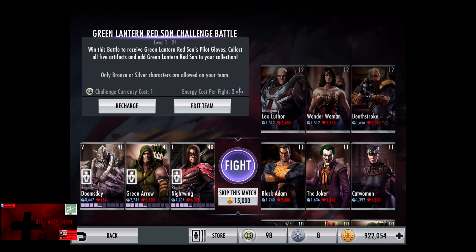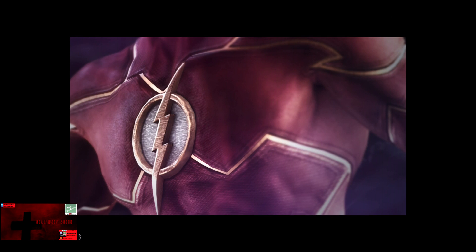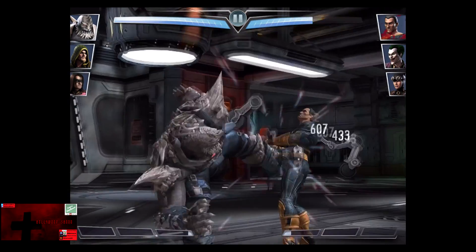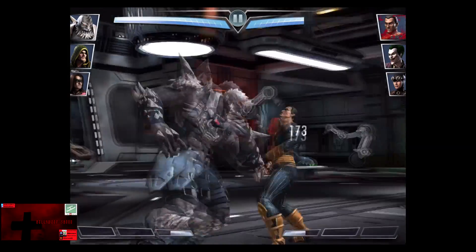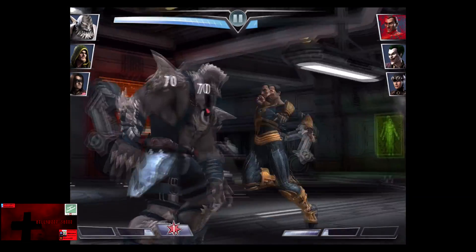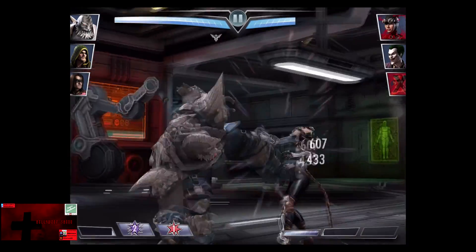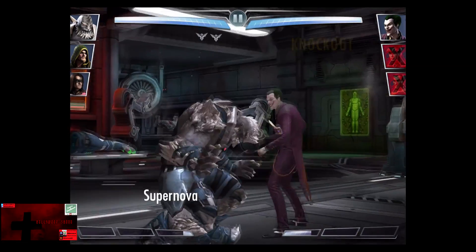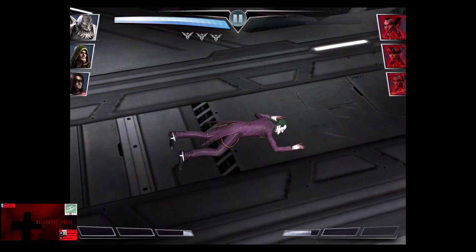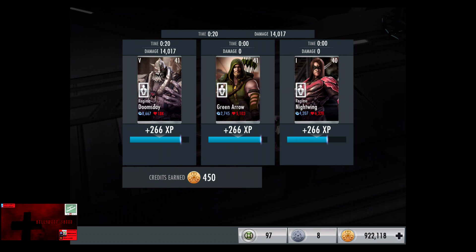In the eleventh matchup we have Sheik Ahmed Habibi for the fourth time, The Joker, and Catwoman. Cards gain a level of 11, skip the match, still 15,000 credits. Black Adam is at one bar and gets knocked out. Catwoman comes in next — knocked out in four shots. So we're going to have a Supernova on the Joker — does wipe him out for 9,360 damage for the victory in the eleventh fight. 266 XP, 450 credits.